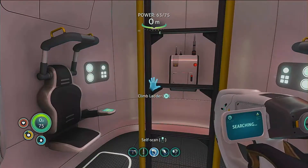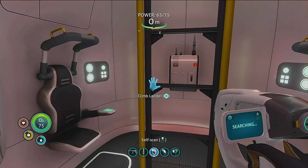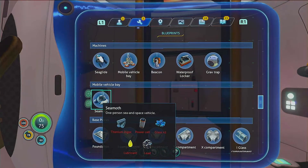Alright, so that'll be it for this episode. I just want to check the Seamoth — yeah, titanium, Power Cell, lead. I think I have all the resources for those. So we'll build that in the next episode. See you then.